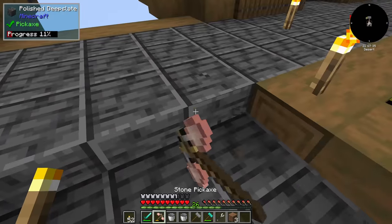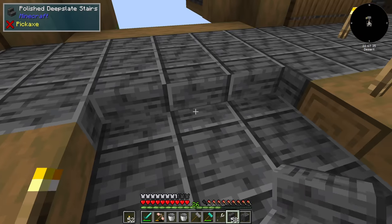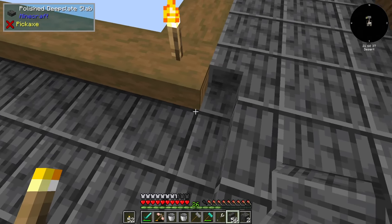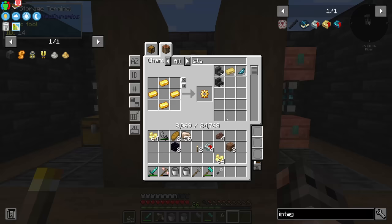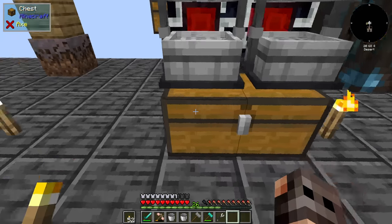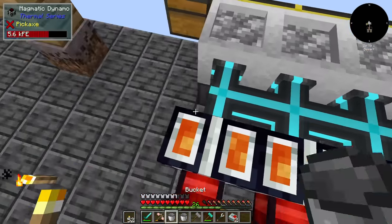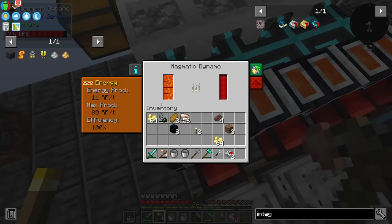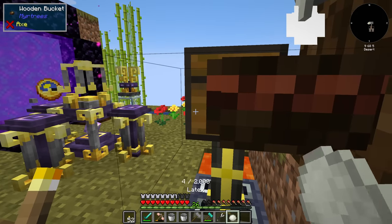I brought a pipe and a chest. I did the same thing with deepslate. If we want to go a bit faster we need some upgrade kits. The electron upgrade is expensive because we need signalum, but we can afford the basic one — we can make four. I also want to upgrade the dynamos. With two upgrades each dynamo now generates 80 RF per tick.